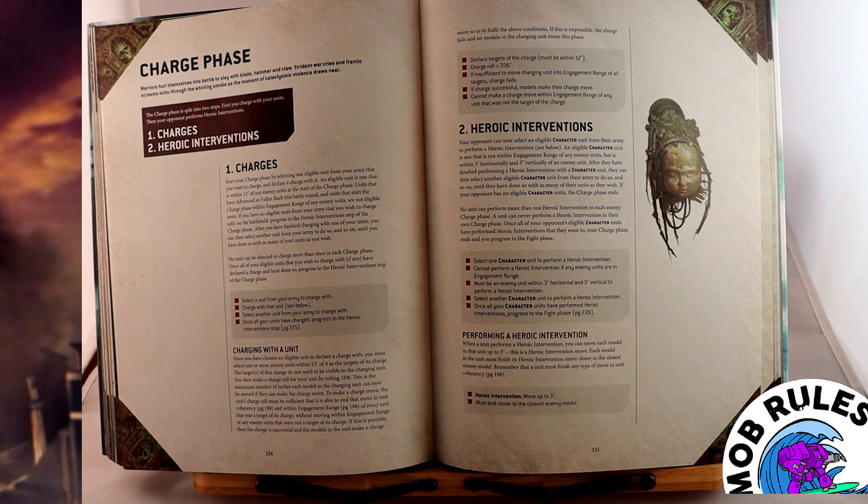The 2d6 result is the number of inches each model in the unit can move to make the charge. After you've finished declaring and moving all of your chargers, you can move on to heroic interventions — this is where your opponent gets some counterplay to your chargers.